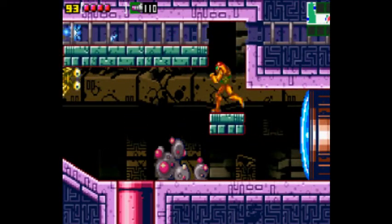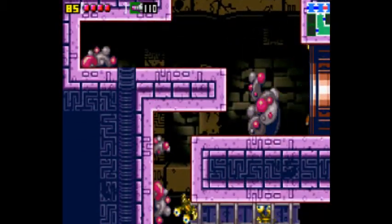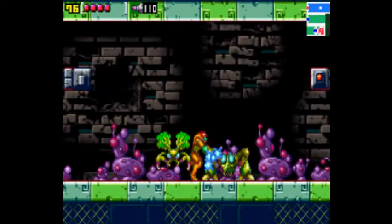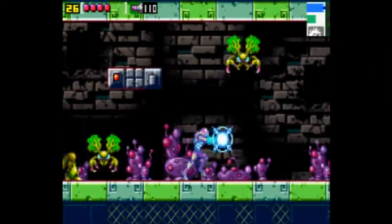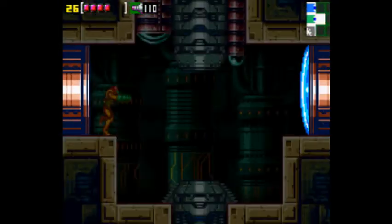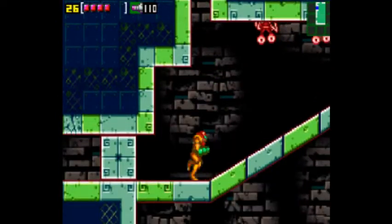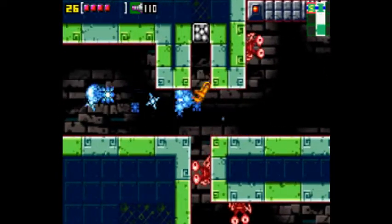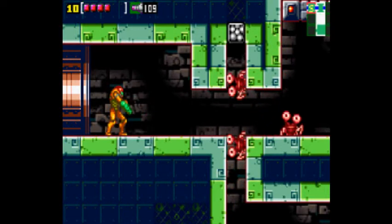Now we're — there we go. Skip those guys. You can hit that block if you really want to, but you've got to go this way. Just kind of run past all these guys — there are too many of them and they're too annoying to kill. So we're gonna go this way. Lag like there's no freaking tomorrow. We're out of time today, guys.